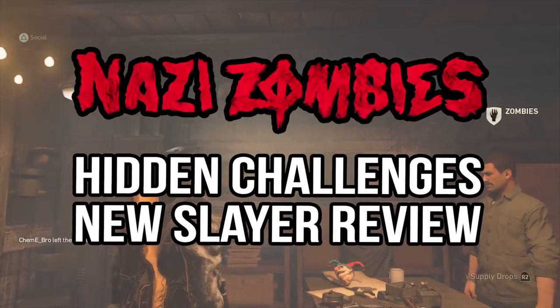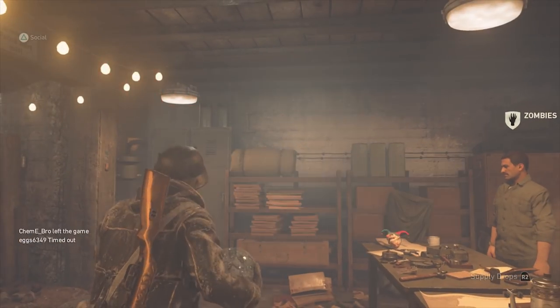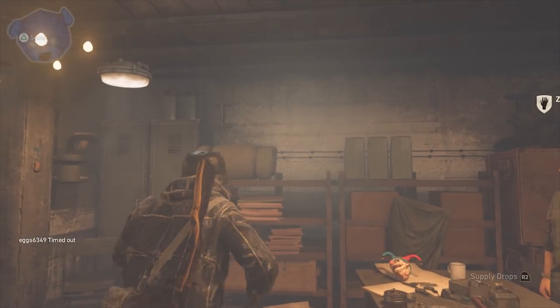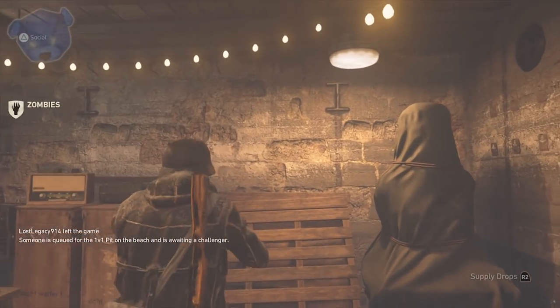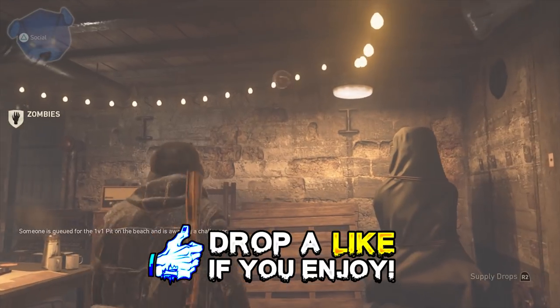What's going on guys, my name is Violent, welcome to Grid Zombies. Yesterday we took a look at the hunter class and now we're going to take a look at one more — this one is called the Slayer, and this by far is my favorite one. We're going to go through how you're going to do it, what you've got to do, and I'm also going to show you what it looks like.